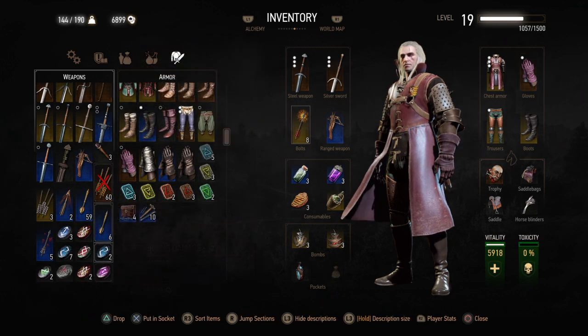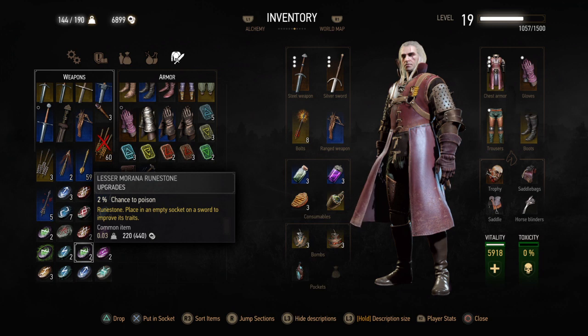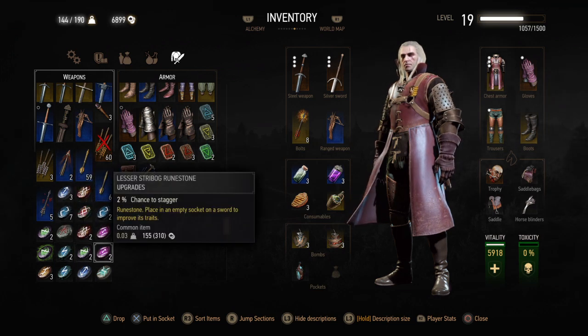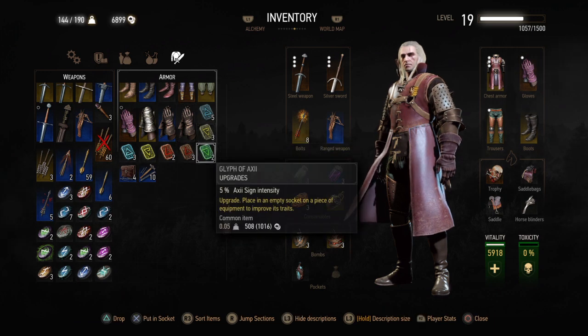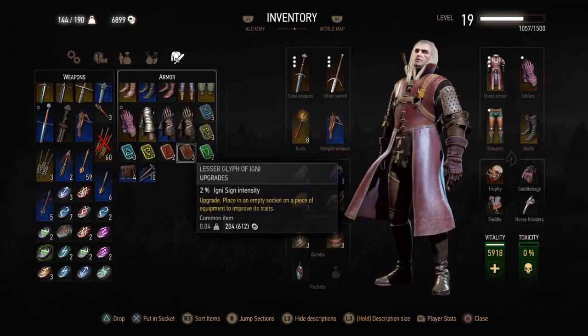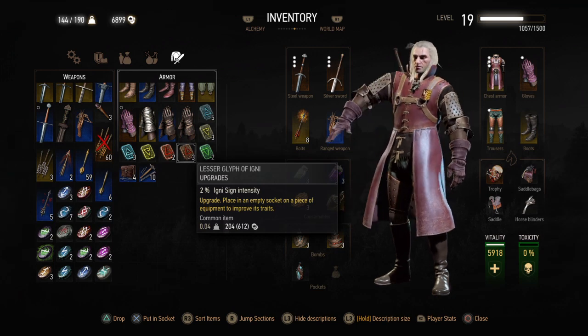Right now I have these rune stones in my inventory — I can just show them to you. As you can see, this is for a poison rune stone: 2% chance to poison. This is 3% chance to gain an adrenaline point. Similarly, you have rune stones for your armors as well. This one is for the Axii sign — it increases the intensity by 5%. And this is for the Igni sign. You can put these on your armors, whichever armor has the capacity to hold these rune stones.